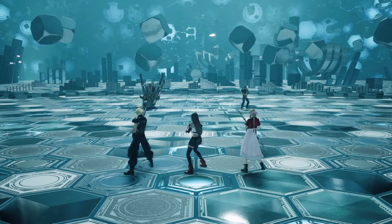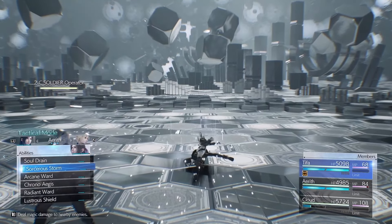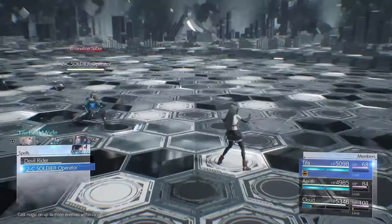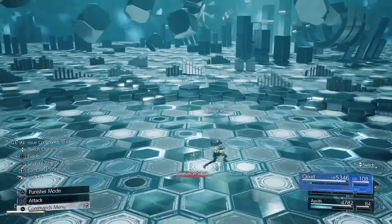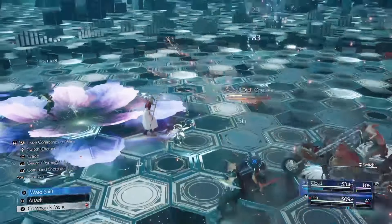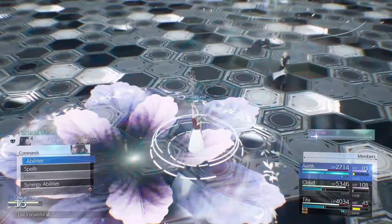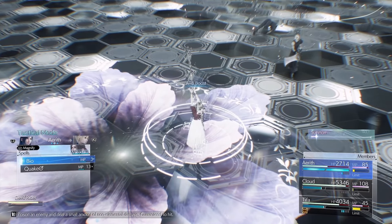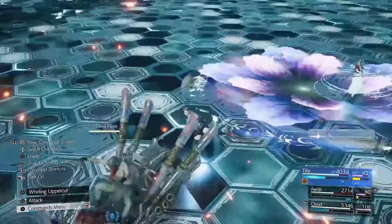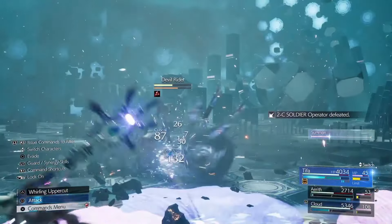Round 5 is a massive pain in the butt. You'll want to ATB Boost and then dodge behind a Soldier, then use Fire Aga. At the same time have Aerith set up Arcane Ward on Tifa. Swap to Cloud, and after the rider drives through swap to Aerith and Ward Shift, then Quake Aga. From here, build up ATB then use a single-target Fire Aga to take it down.